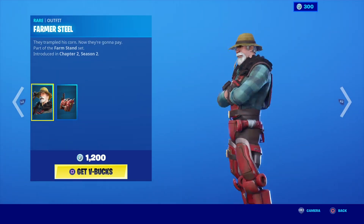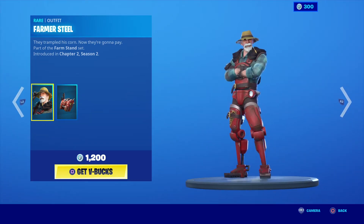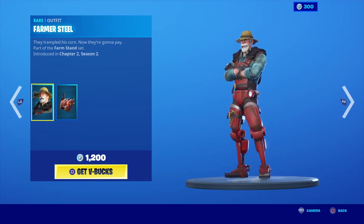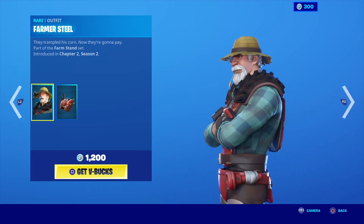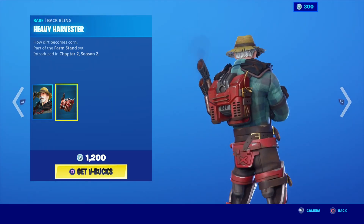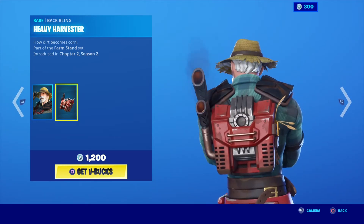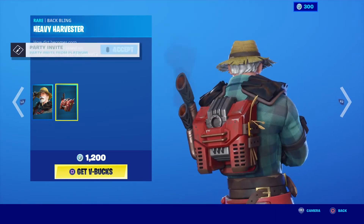Moving on to the new skin — the Harvester. I didn't realize he had robotic legs, that's pretty cool. I actually saw this skin on Fortnite's Facebook page. Farmer Steel: they trampled his corn, now they're gonna pay. Part of the Farm Stand set introduced this season. Very cool skin. His back bling — I like how it's like an exhaust and they're actually shooting smoke. That looks pretty good. He has the Heavy Harvester back bling.